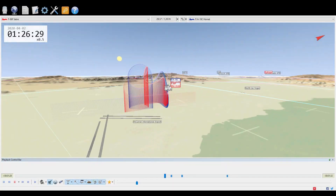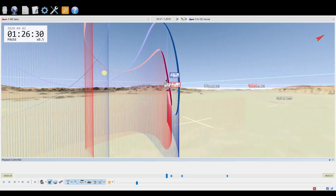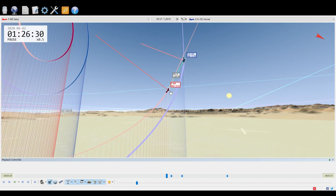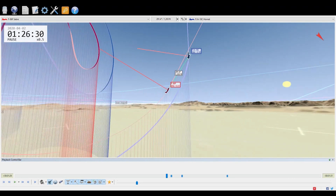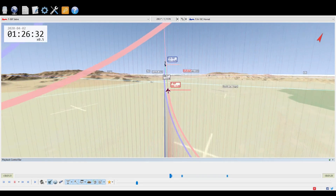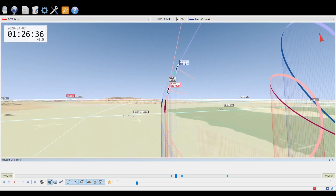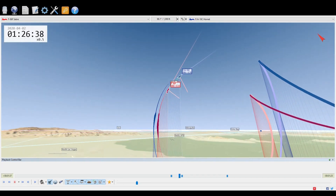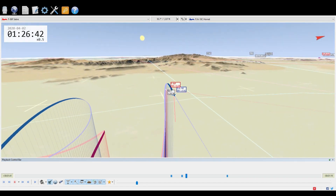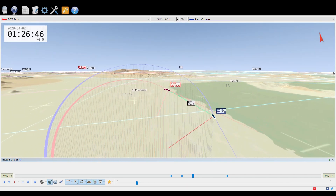As the F-18 starts to climb and the F-86 bottoms out, the gap is closing. The F-18 is doing pitch only — pretty much just pitching up. With somebody tucked in nicely in lead pursuit a thousand to 1,200 feet away, you really need to input some roll or yaw — you've got to do something to get out of that position. The F-86 does a great job with trigger control, pops a shot, and gets into lag pursuit.